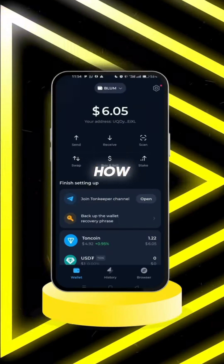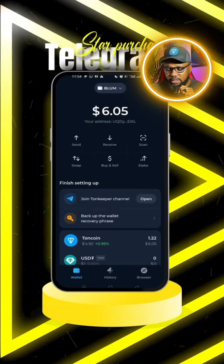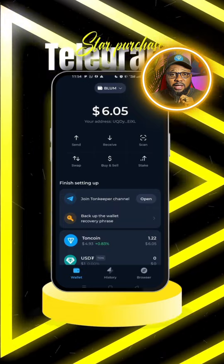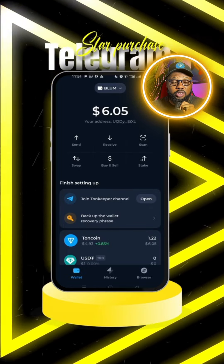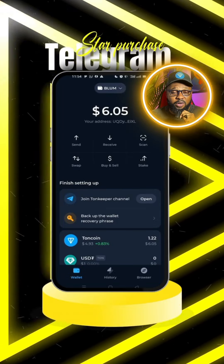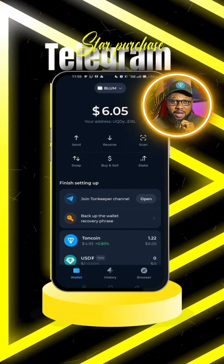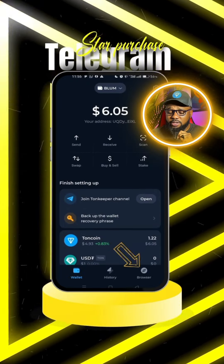Let me show you how to get the stars you need for most of these airdrops. First, head over to your Tonkeeper wallet and make sure you have TON. This process requires TON to get stars. If you have an airdrop that requires stars to boost — such as TON Markets, Circle airdrop, and many others — they require stars to boost your earnings. Make sure you have Tonkeeper and TON in your wallet.